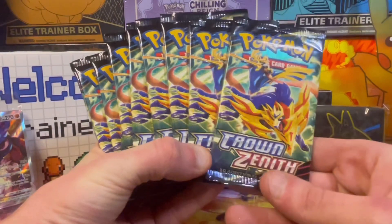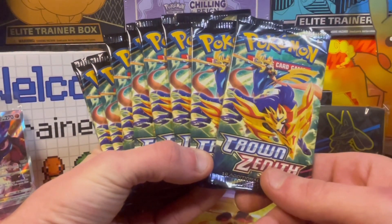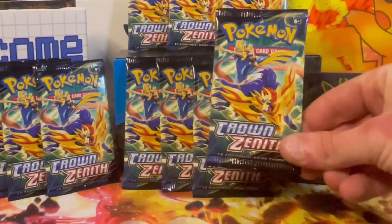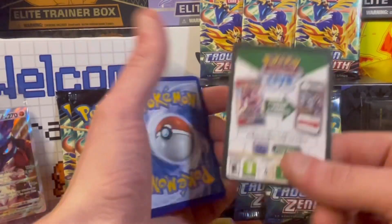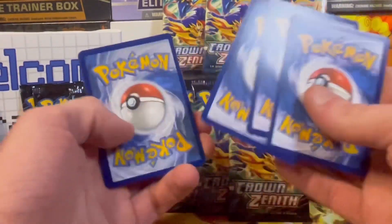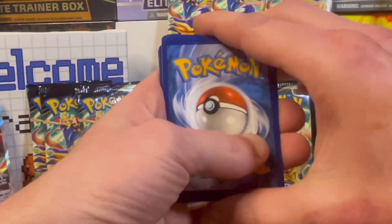That artwork is gorgeous with Zamazenta and Zacian. Before we begin trainers, I want everyone to pick a pack on screen, then let me know in the comments what hits were in that pack. We'll call this pack number one — first pack of Crown Zenith, best of luck. One, two, three, four — let's guess fire.